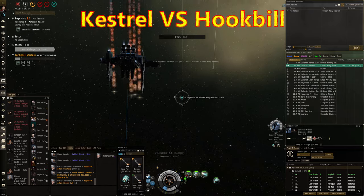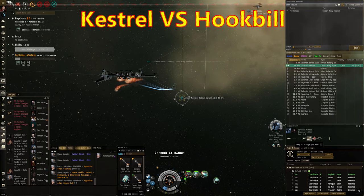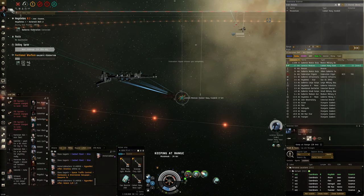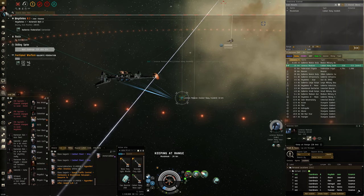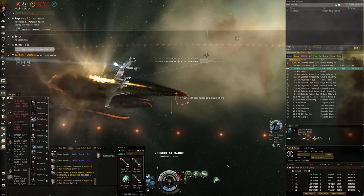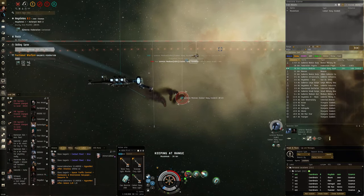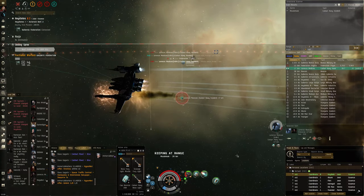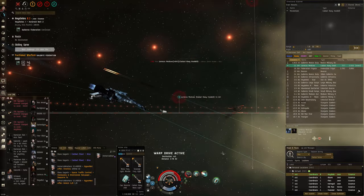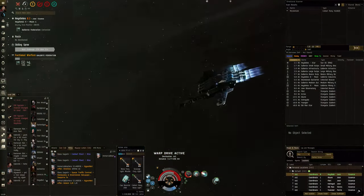In this one I'm against a Hookbill. He immediately recognizes I'm a kiting Kestrel and swaps over to javelin missiles straight away. I'm applying a bit of damage while he's swapping ammo, getting a small head start. But once he's hitting me, he's hitting me pretty damn hard. This is a good example of where — being at range and kiting — I have the opportunity to get away and I take it, because it was pretty obvious I was going to blow up. Good fight.